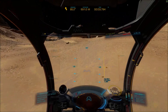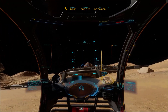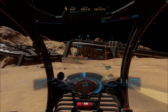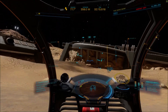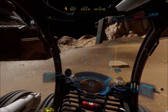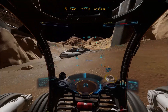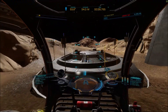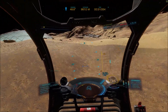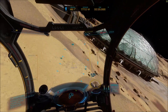Head towards the landing pad you can see in front of you, then turn left and drive over the scoop dome with the garage. Now head towards the left of the two hills in front of you. When the landing pad comes into sight, aim between it and its garage.